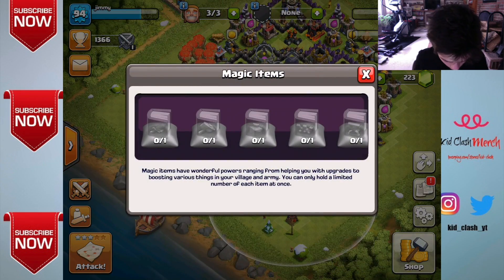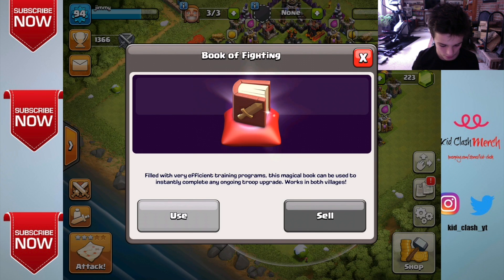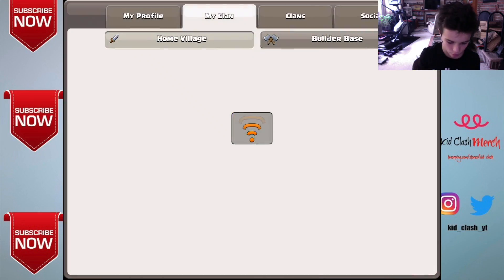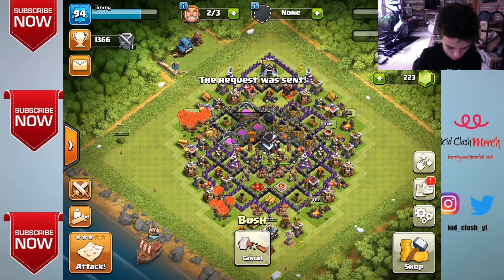Wait — magic items! What are these? It says 'filled with very efficient training progress, this magical book will be used to instantly complete an ongoing troop.' That is so cool. I'm not sure where you collect them, but eventually you probably will be able to.